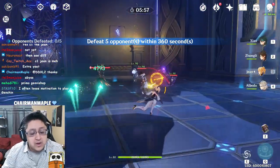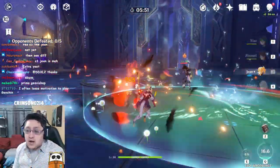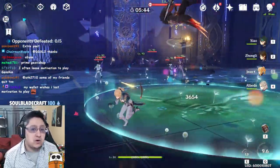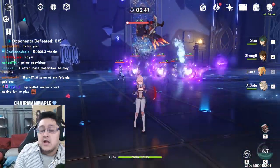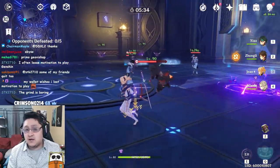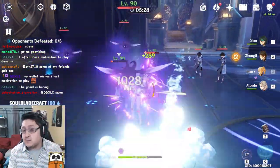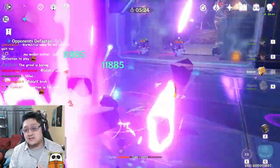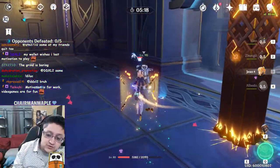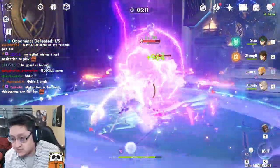For four-star weapon alternatives, the first is the Sacrificial Sword. I find this awesome for Jean because I'm going to be using her as a support battery for my Zhao. If I ever get Constellation 2 for Jean, I can increase movement speed and attack speed for my team, giving more damage for a character like Zhao. The Sacrificial Sword provides a large amount of energy gain back while also giving Zhao good energy particles if I switch to him quickly.